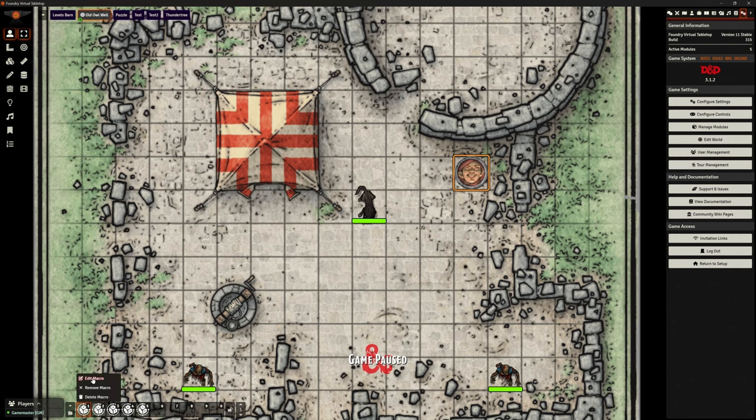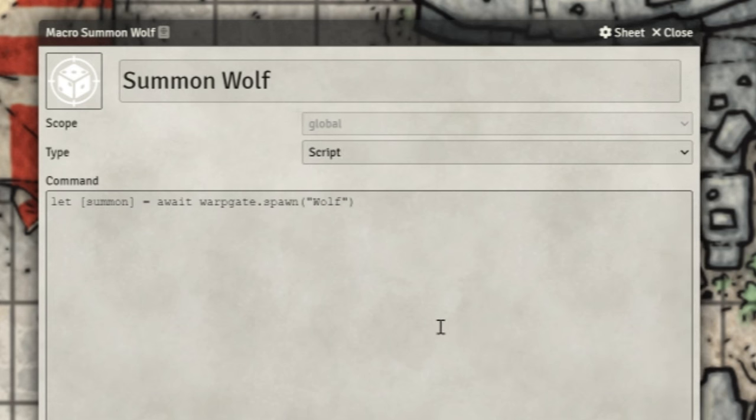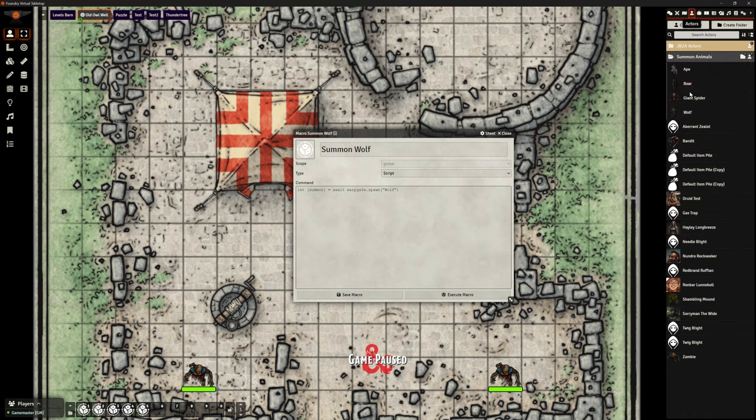So what does this macro actually do? Let's edit it and have a look. This is using Warpgate to summon that token and allow us to place it. It says: await Warpgate.spawn, and then I'm putting the name of the creature I want to spawn. In my Actors tab I created a folder called Summon Animals, and I've put Ape, Boar, Giant Spider, and Wolf in there. So here I've got the name I want to summon - I can change that to Ape, execute, and now I'm putting an Ape out. Easy peasy, it works.